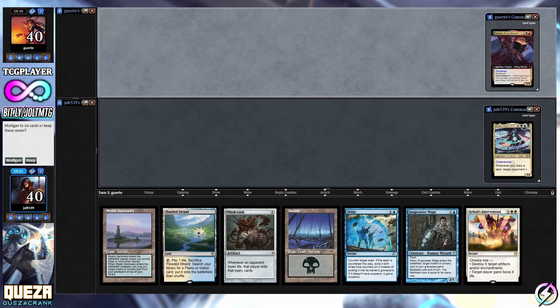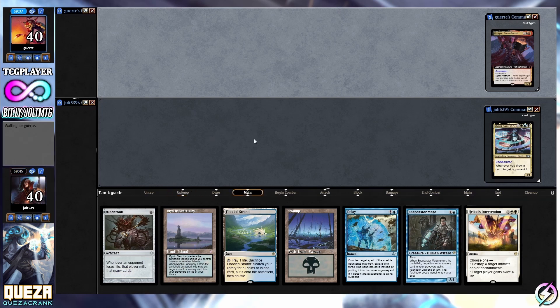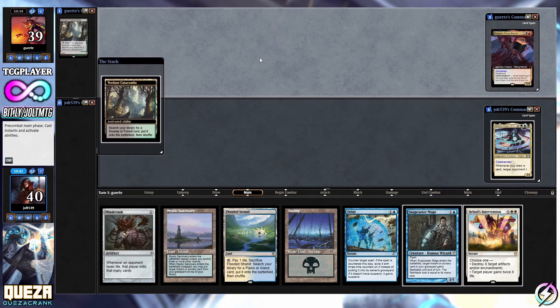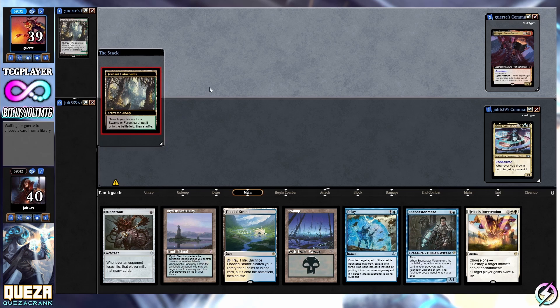Welcome to Quasar for game two. As far as our opening hand goes, yeah we'll keep on this one - this is not too bad. I like it. I'd like to see a little bit more card advantage, but we've got a combo piece in hand with Mind Crank. We've got a situational Counterspell in Delay, Snapcaster to cast out of the graveyard, and Heliod's Intervention for anything nutty on our opponent's side of the battlefield.